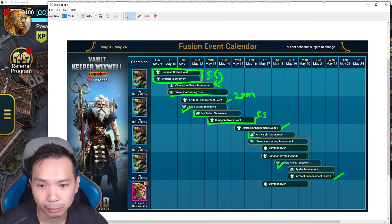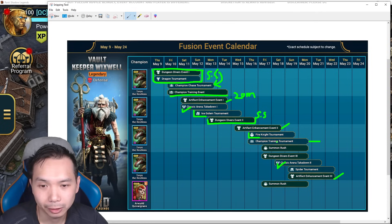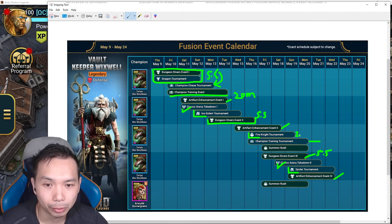Hopefully there is overlap between the dungeon diver and the fire knight — it's hard to tell sometimes when they land on the same day — but that means you can spread out the 5.5k energy and spend some on ice golem and some on fire knight. Having the champion training paired with fire knight is not really the best because there aren't many teams that let you train food at the same time, so you'll probably just grind the training by itself.